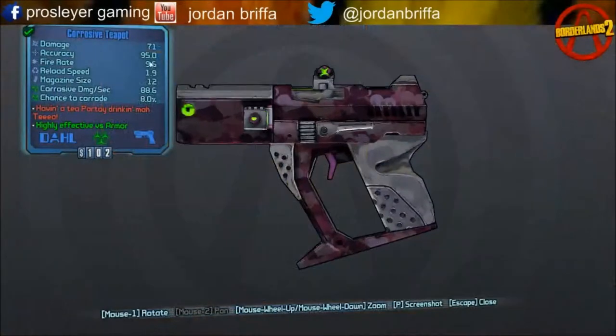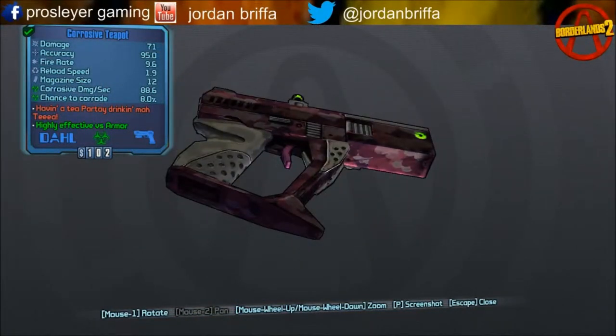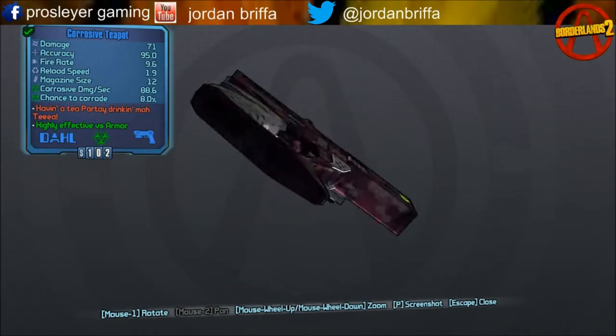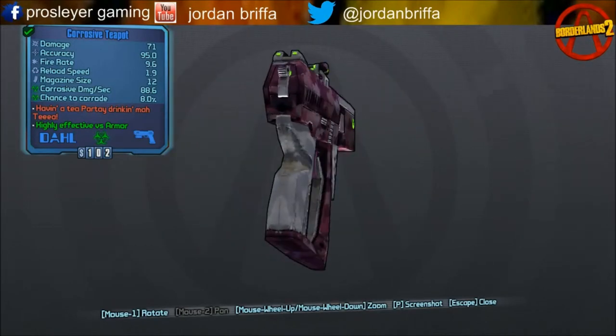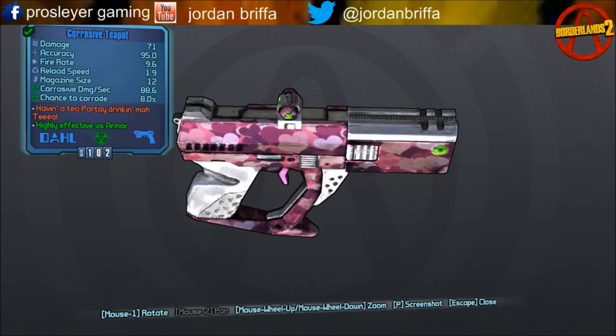The teapot — like mine is the corrosive teapot. There are a lot of different teapots. It's really nice, the colouring — I seem to like it. So that's it guys. On the next episode I'll show you how to get the secret box that's hidden. Thanks!